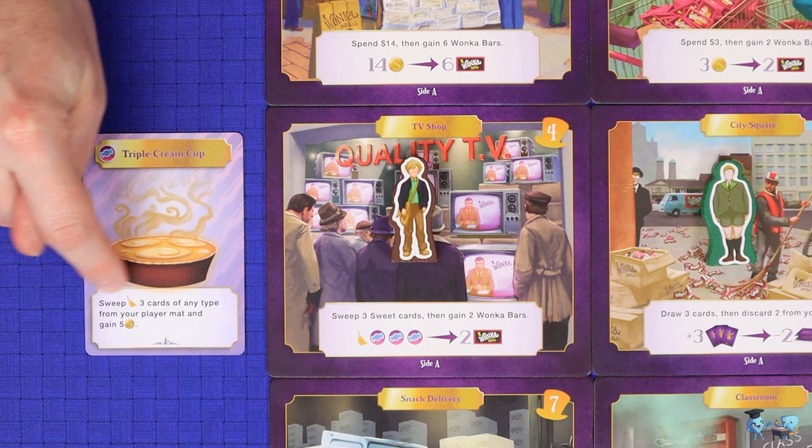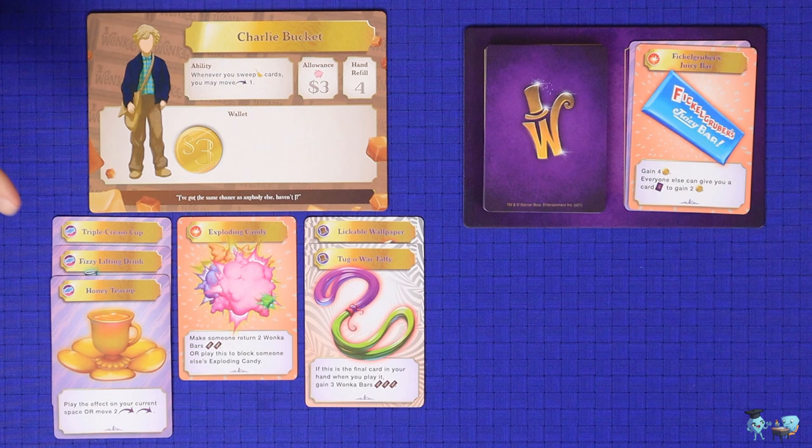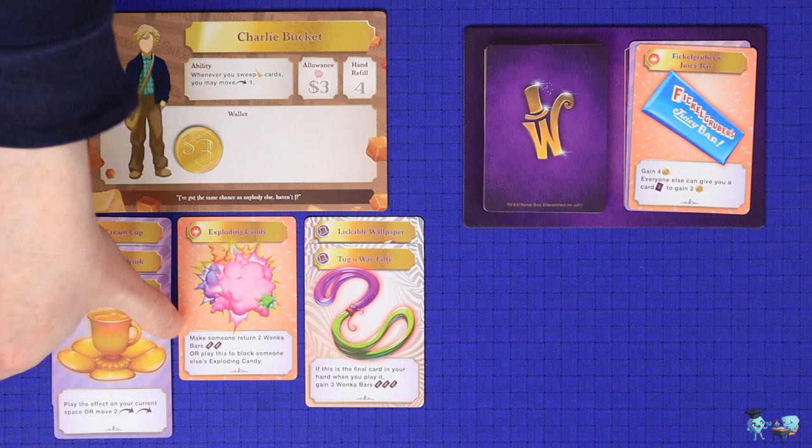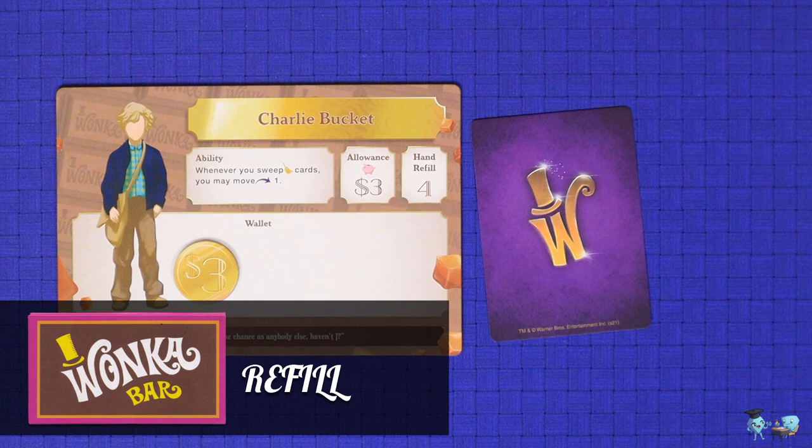One important action which appears on both locations and cards is Sweeping, represented by the broom. Consider this action for example: Sweep 3 Sweets to gain 2 Wonka bars. To take this action, you would need to discard any 3 sweet cards from underneath your player mat where you've played them previously, to the general discard pile. Playing cards for their actions and then later sweeping them is generally a very good way to gain Wonka bars.